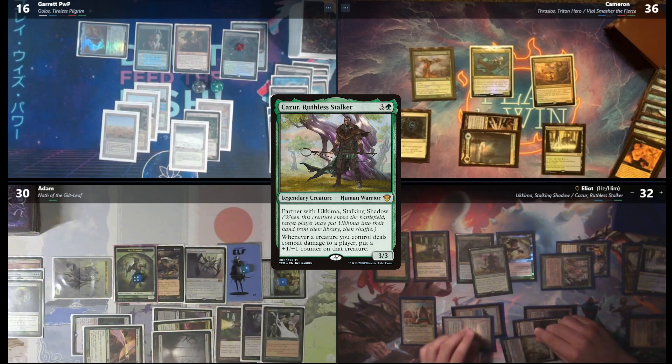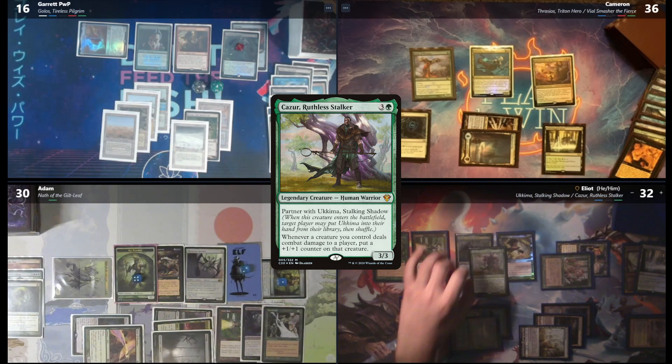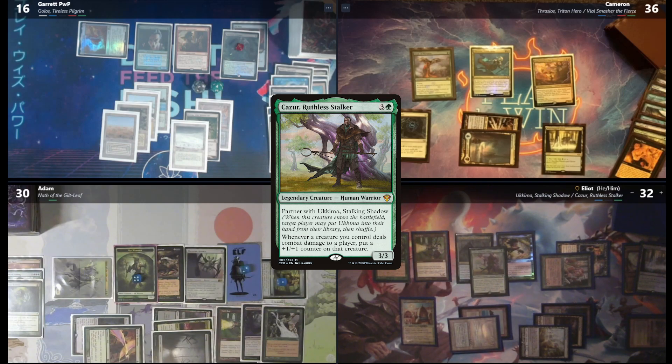I will use Aluren to flash Ukima back into play. I will pay 2 to cast Null Rod — these artifacts are never working. You really don't want to use the Wishclaw of Friendship, do you? I think I'm okay. Actually, I think I'm going to pay 4 and cast Kazur, Ruthless Stalker. I don't think I've ever seen this card be cast. It's kind of scary when there's a stalled out board. I got a flyer, I got an unblockable dude — this is maybe okay. You got a 5 life total? Yeah. I will pass the turn.